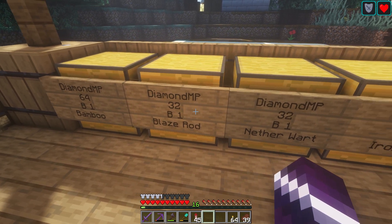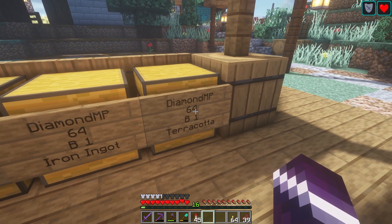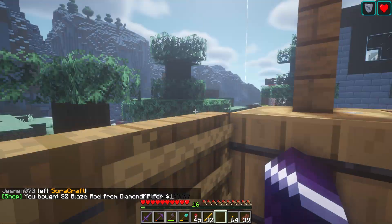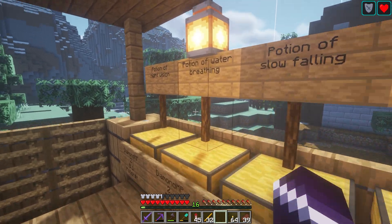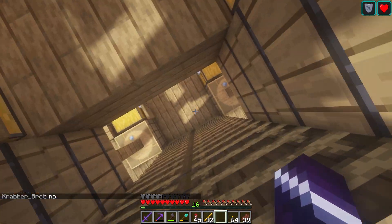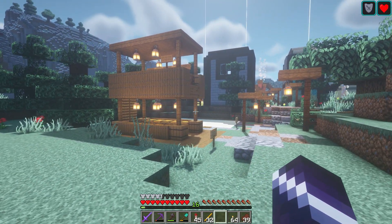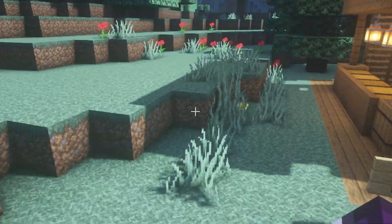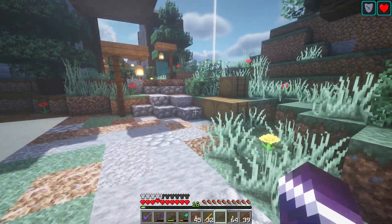DiamondMP is also selling blaze rods, nether wart, terracotta — which I could actually use — and an invisibility potion, which is also nice. I think it's actually a pretty good deal. Like, you can make a blaze rod farm yourself, but now you don't have to. I really like this shop and I really like the design. If you make your shop at Spawn, you need to make sure it actually looks great — it is Spawn after all.